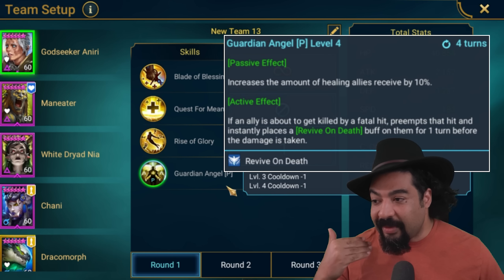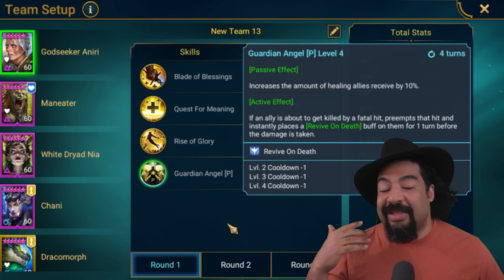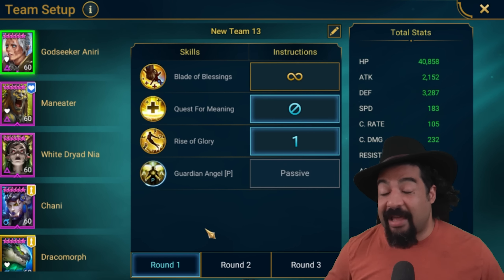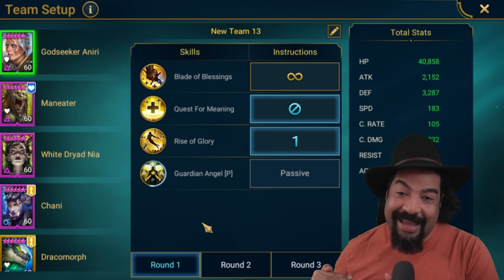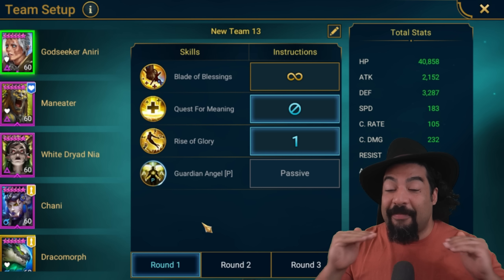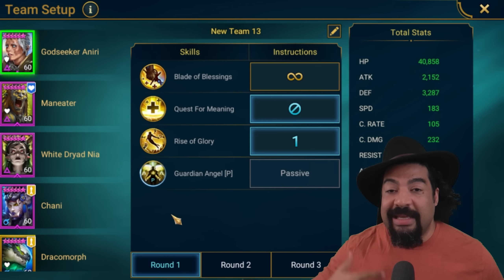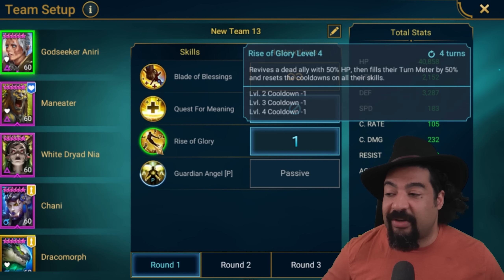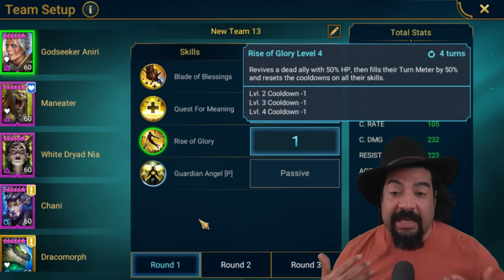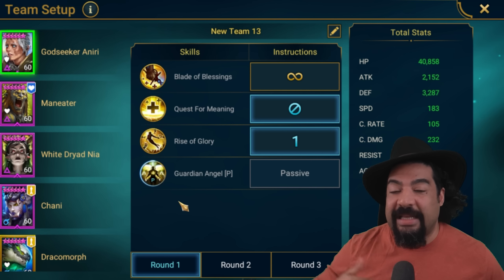Then we have the passive ability. One, it increases the amount of healing allies receive. Two, if an ally is about to get killed, it preempts that by placing a revive on death buff. That revive on death is also on a 4-turn cooldown — it won't happen every single time but it will happen. Revive on death revives somebody with 30% turn meter and 30% HP. That 30% HP is crucial because we need Maneater to be the lowest HP among us. If he's getting the revive from the passive, it doesn't cool down his main skills. That's one of the best parts about Rise of Glory from Godseeker Neary — it actually resets the cooldowns of the skill. So every time Maneater dies and is revived by Godseeker, his skills are reset. But if the passive is what's reviving him, that doesn't happen — that's when we need White Dryad Nia to cool down Maneater instead.